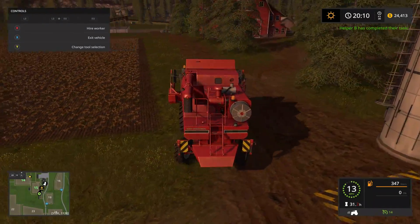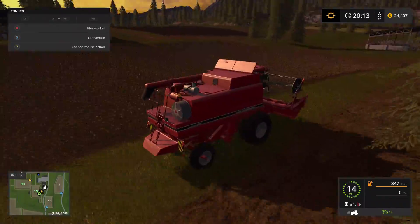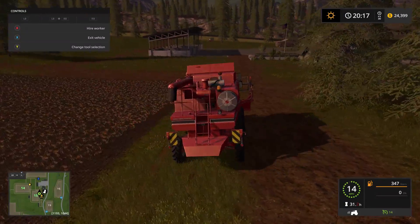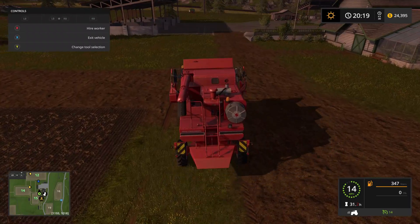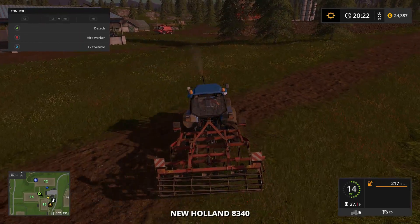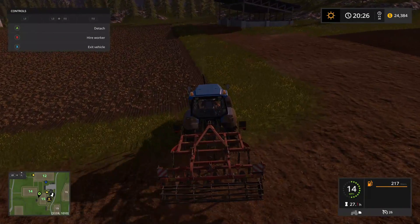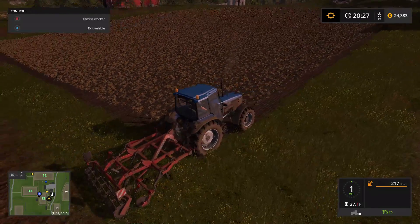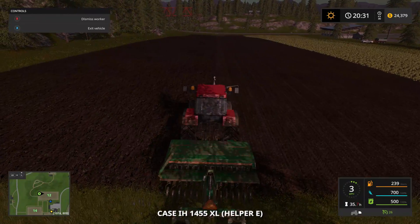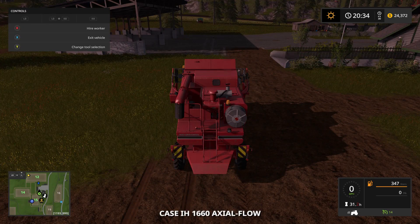Helper B completed their task — it's probably our guy with the cultivator. That field looks finished, yep, he's just sitting there between those trees. So we'll head over here, drop this guy off. Actually, he's not doing anything, so let's get this guy started on this field, try to get a quick turnaround. He's off — this guy's probably two-thirds of the way done. So now we can finish bringing our combine over.